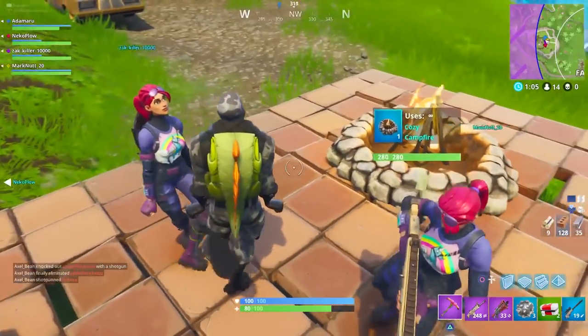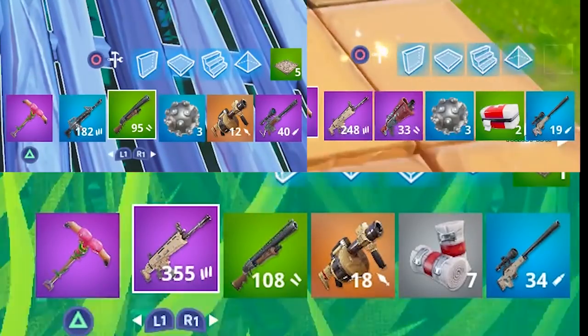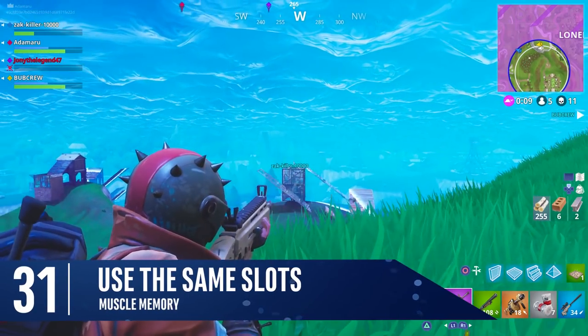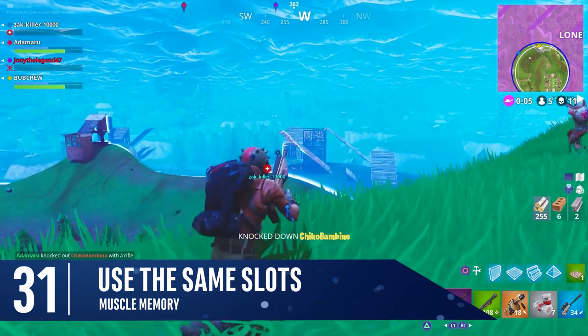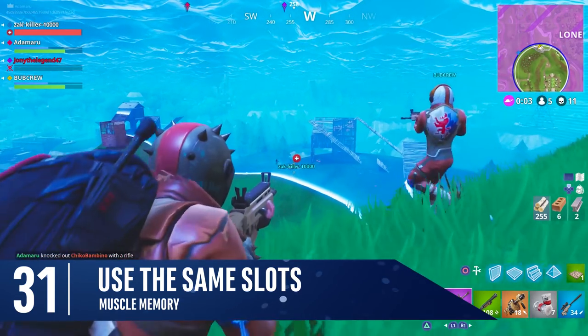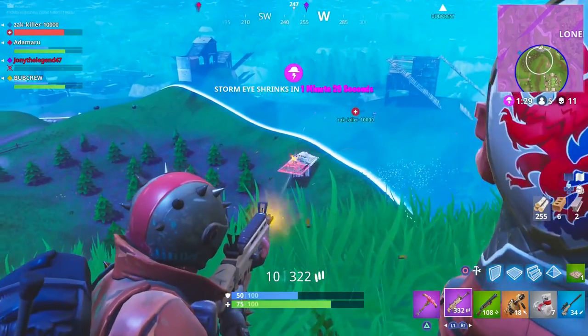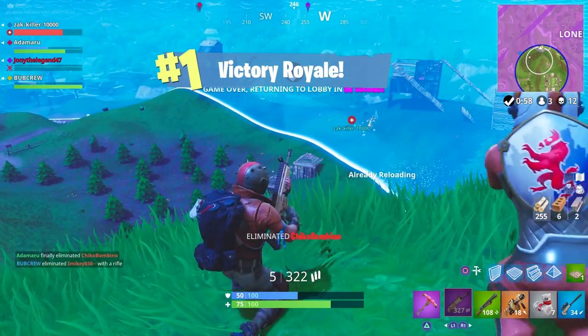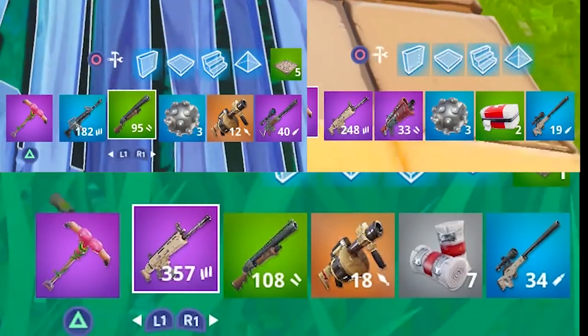A few general tips to finish: keep weapons in the same slot where possible — this will improve your muscle memory and reaction times. Personally, my assault rifle goes in slot 1, a short-range weapon in slot 2, and a sniper in slot 5. This way I can stay with my preferred assault rifle and quickly switch to either sniper or shotgun in one single click on console. If you always keep the same weapon in the same slots, you'll never be forced to look at your loadout whilst fighting.